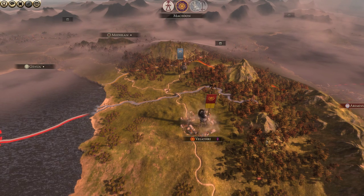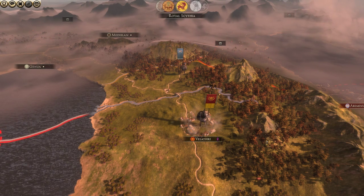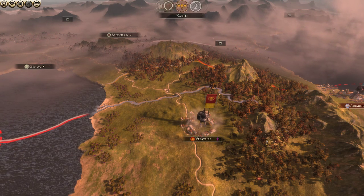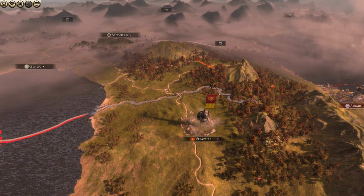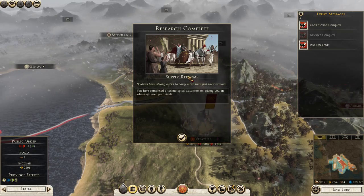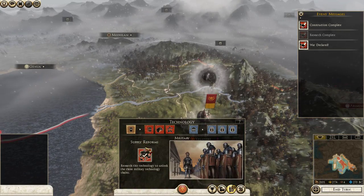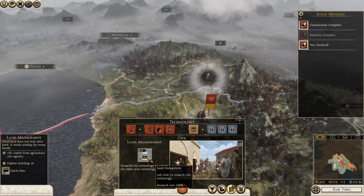This will give the Etruscan League the opportunity to retaliate, and anyone else that feels mischievous, although we're not at war with anyone else at the moment. We've completed our research on supply reforms — military research. So let's go ahead and research land management, which is the opening civil technology.